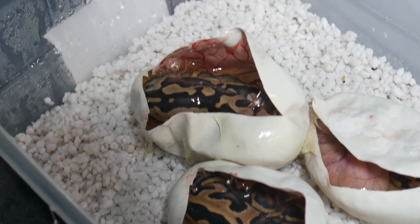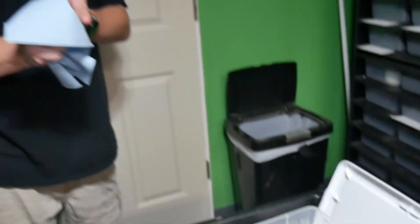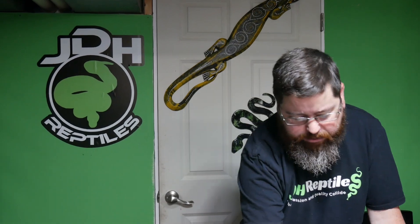So again, everything will be 100% double het for Clown and Hypo. We will be keeping nothing — they will all be available, and I would assume fairly inexpensive. I gotta look and see what the double het Hypo Clowns go for, because I don't think they're gonna be super expensive animals. So we will get these back in the incubator, let them finish doing what they gotta do, and eventually we'll get a clutch update.